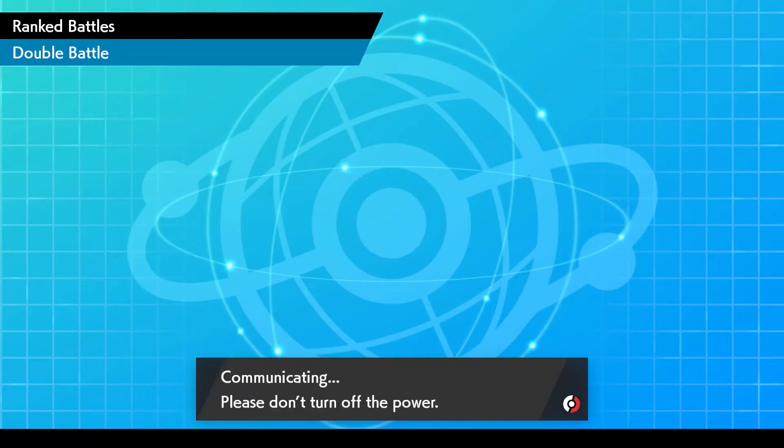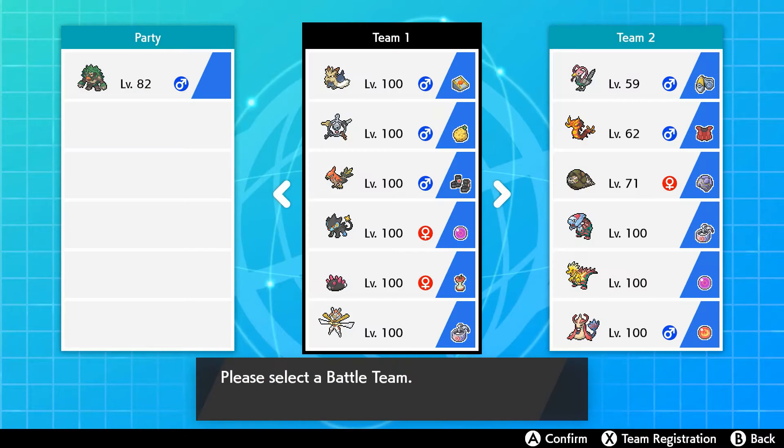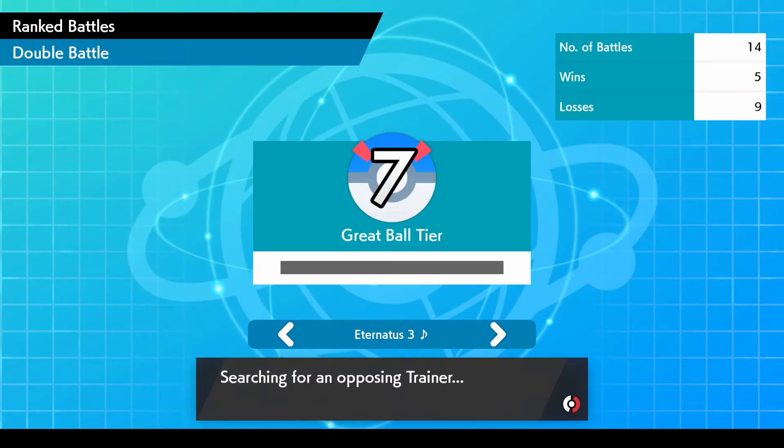There's some really weird stuff, and the new electric-type Regieleki Pokemon — I think that's got like about 200 base Speed, which is ridiculously high. Even the fastest Pokemon like Pheromosa — I think that was the fastest Pokemon before that. I could probably look it up but yeah, it's ridiculously high, I just don't know what to do about it.